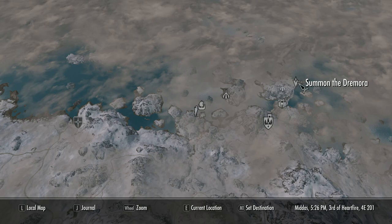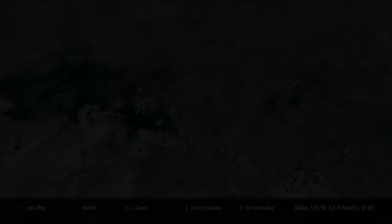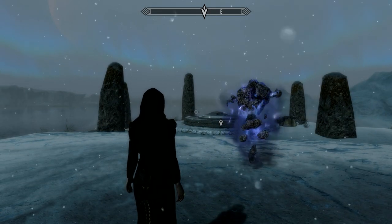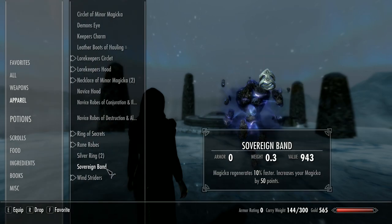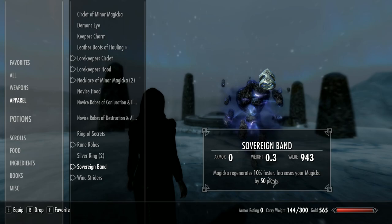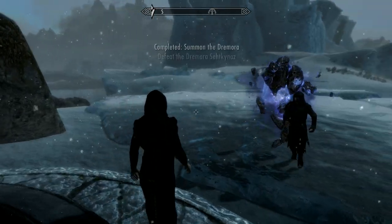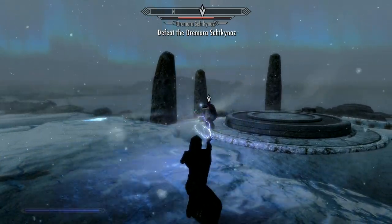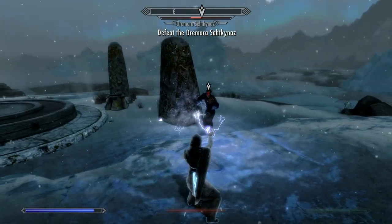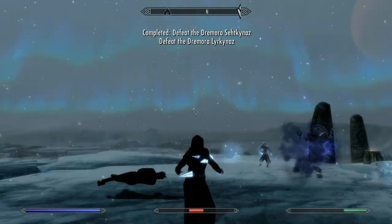The next part of the quest is to head back to Sky Temple Ruins and activate the altar. To do this, we need to put on the ring — the Sovereign Band — which is not a decent ring, especially at an early level. Because I'm so weak, I've brought Mercurio and a Storm Atronach with me, because we've got to deal with three Dremora Lords, each one becoming increasingly more difficult.